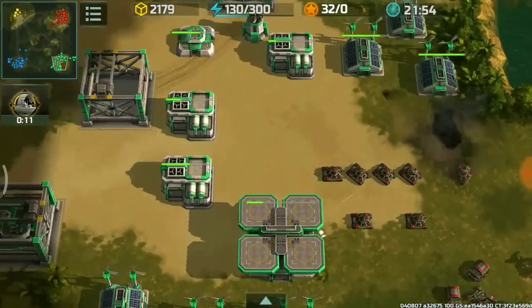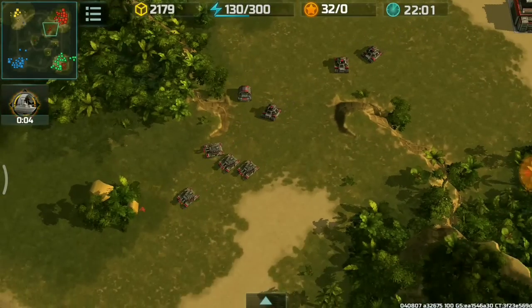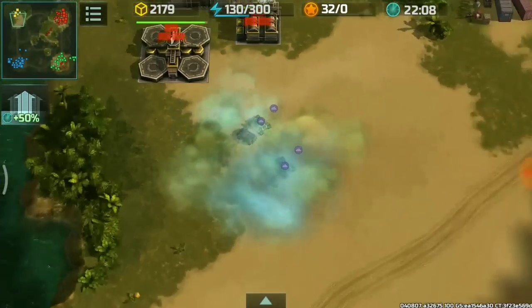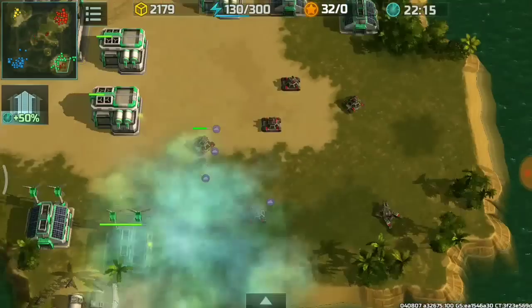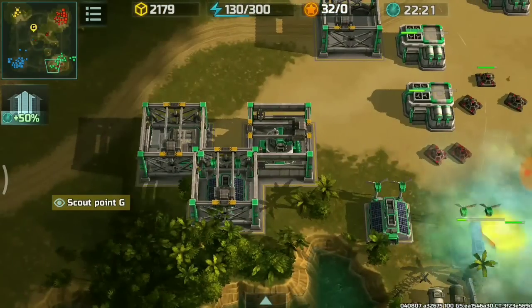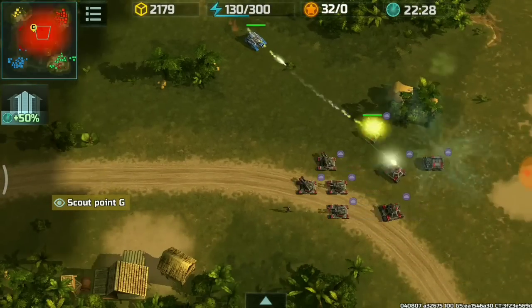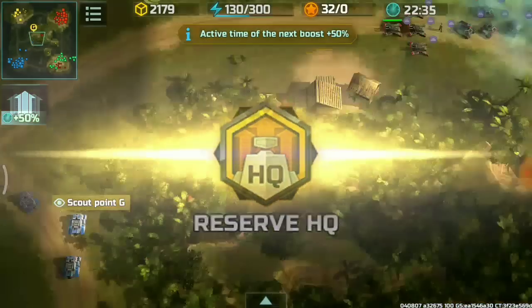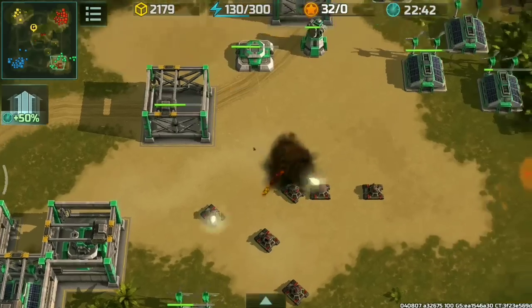Bugore is laying waste to the green player's base and I'm going to help him out. His replenishment of units is fast — very good multitasking, kudos to Bugore. I had my remaining few units scout while I planned to use HQ reserve gold to reconstruct my HQ. I already rebuilt my HQ after seeing those herds of Zeus — they went to help the green player.